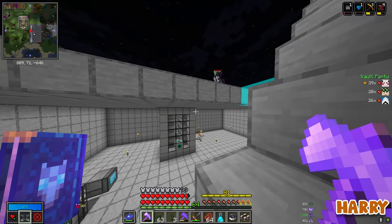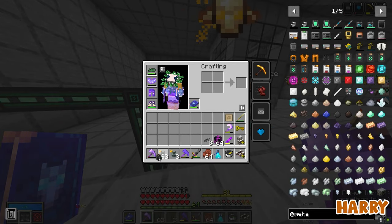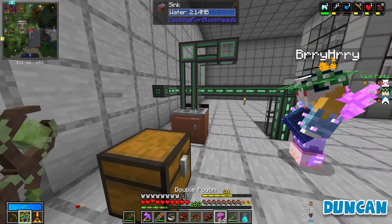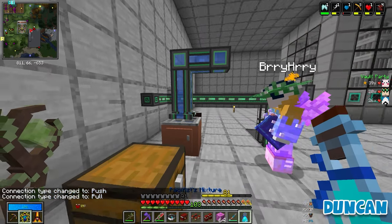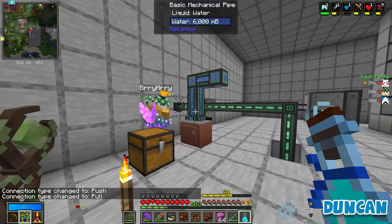Oh, it connects to the... the steam. You just put it next to it, though. Yeah. Okay, configurator - shift right click on this one. There you go. Let's push so we won't pull. There we go. I thought that zombie was breaking into the room, Ben. Oh my god. He was trying to break into my brain.